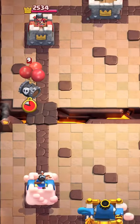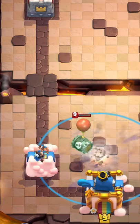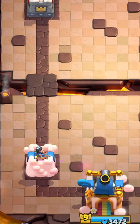To activate the king tower with the skeleton barrel, you want to make sure your tornado is three tiles above your king tower in the same lane. Activate the tornado the second the skeleton barrel is in range. The skeleton barrel will pop in the middle of the arena and some skeletons will activate your king tower.